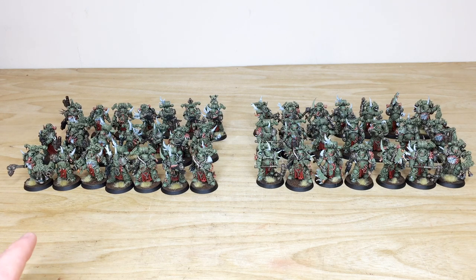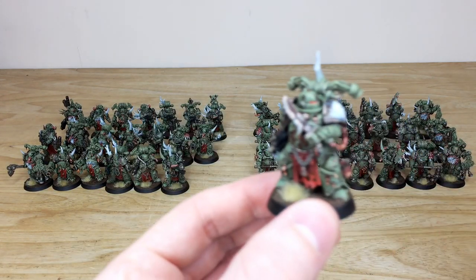So let's jump in and have a look at these 42 plague marines for the guys over at Tabletop Tactics. There are two different types of units — you've got the shooty guys on the left and the more close combat guys on the right. Six squads of seven, the number of Nurgle — really cool selection of different poses and all the bits and bobs you can achieve with the kit. So it's really lovely.